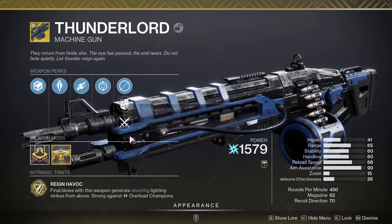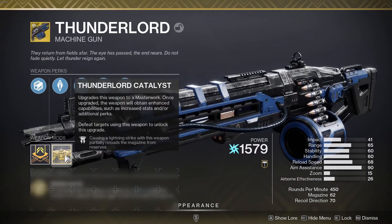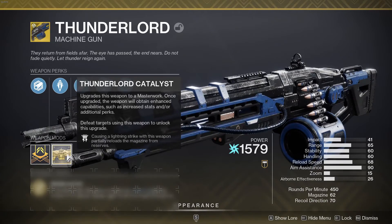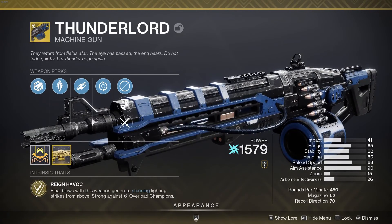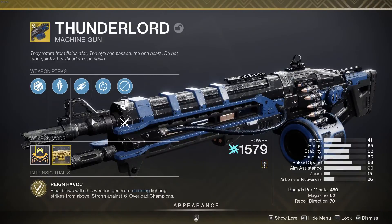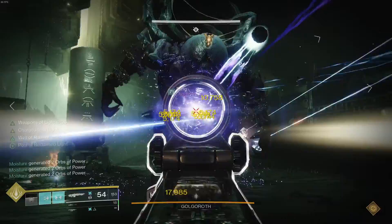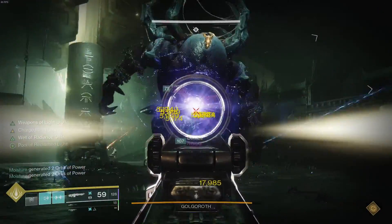That's just the start though. Thunderlord's Catalyst just got released this season, and adds Return Stroke, giving ammo back when the lightning strikes hit targets. Between Actium War Rig and the Catalyst, you can fire all of Thunderlord's reserves without stopping — even with the ramped up fire rate and a reserves mod. It almost feels like a shame to let go of the trigger.